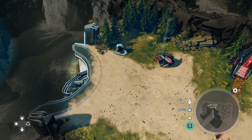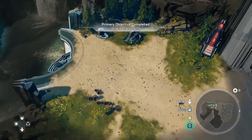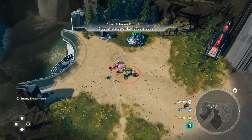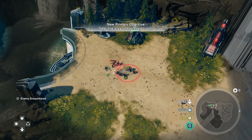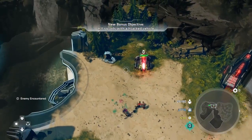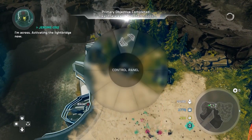So now I've got a Wraith. Go ahead and activate that Light Bridge as soon as you actually gain control. We've got a few infantry units that are going to attack — again, this is nothing. Just take them out real quick, then go ahead and activate that Light Bridge and summon your other units over here.